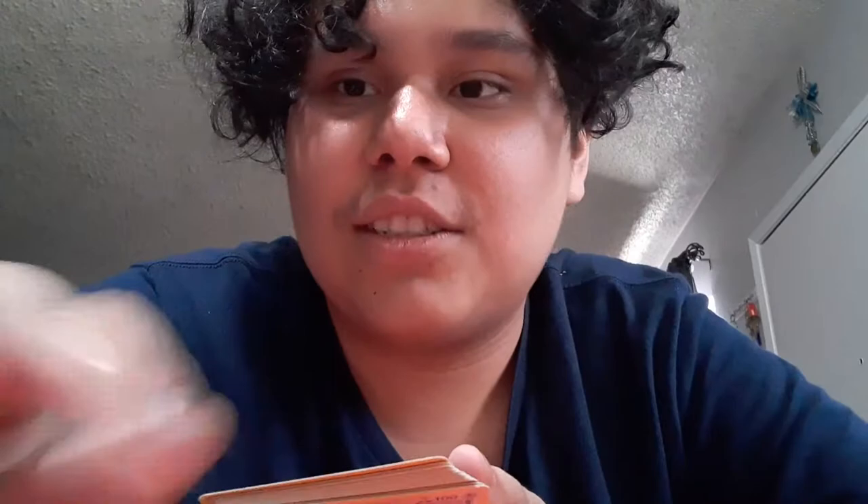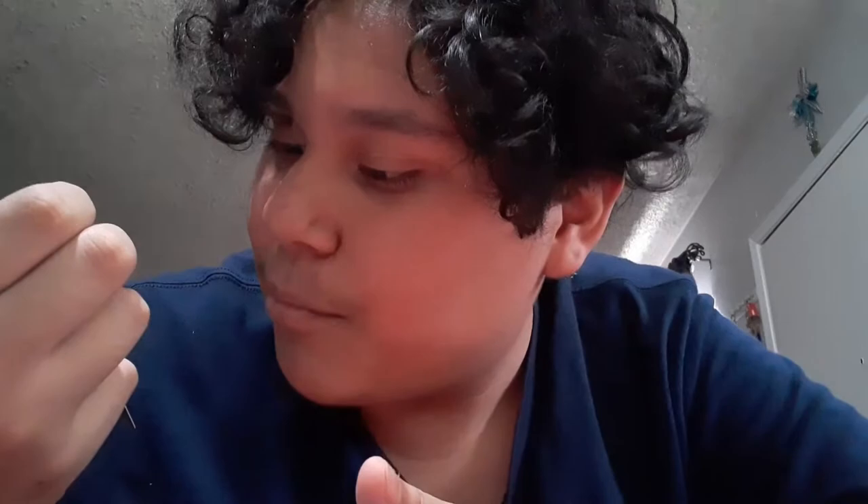At this point I'm just throwing cards at him. Purloin with Dig Claws and Fake Out. We got Combusken with Smash Kick and Heat Beak — I almost said Heat Break. There are a lot of cards. We got Klinklang with Beam and Clockwork. Did you hear her talking in the background? Pupitar with Sand Spray and Rocket Evolution.